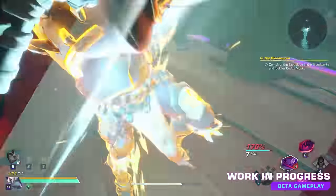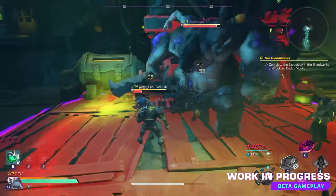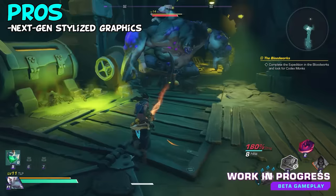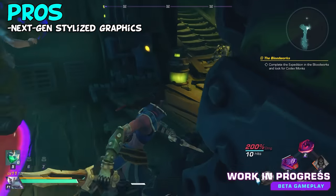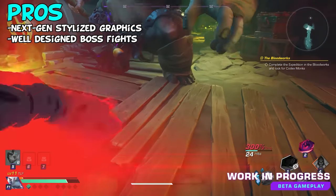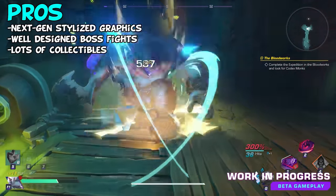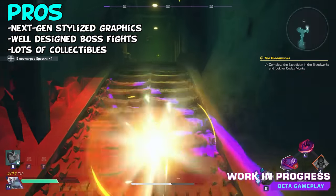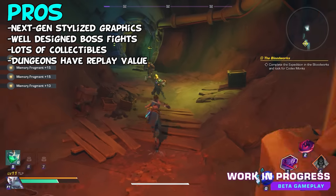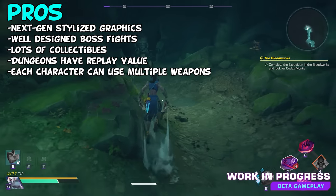After checking out Wayfinder for the closed beta, here are some thoughts — bear in mind this was a closed beta and things will likely change before full release. The biggest thing I liked were the stylized graphics; as far as a stylized art style goes this was probably the nicest I've seen. The boss fights seem to be pretty well designed with interesting mechanics while also being soloable. I like that the game will have collection content upon full release such as player housing furniture, mounts and skins. The echoes that drop from monsters are pretty interesting and give you a reason to farm harder difficulties.